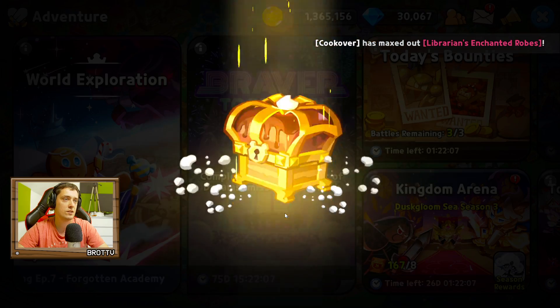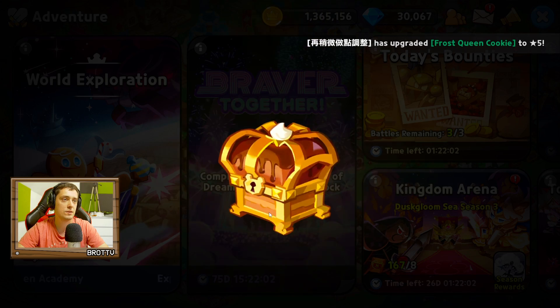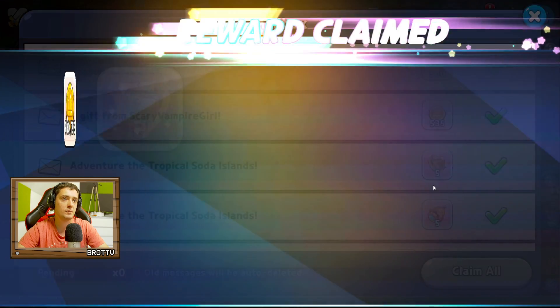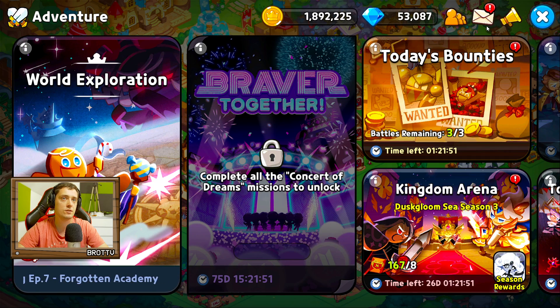We got a chest and gems. More rewards, I like it. Thank you very much. Let's claim everything here. So many rewards, pretty awesome.